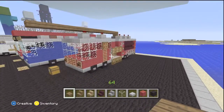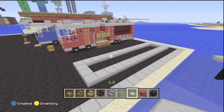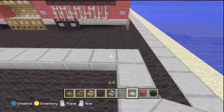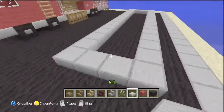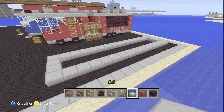First, we're going to start off with the outline of our fire truck. Here's the outline — it's going to be a 4 by 15 rectangle of half slabs on the ground. So 1, 2, 3, 4, 5, 6, 7, 8, 9, 10, 11, 12, 13, 14, 15. Next, we're going to put in our wheels.